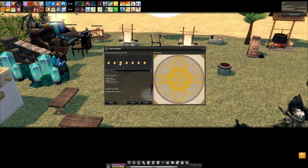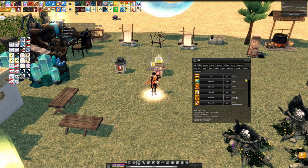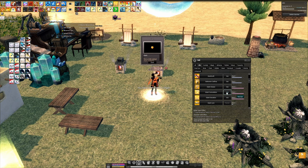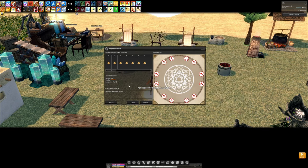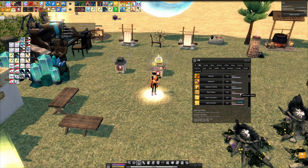Glyph Formulation is where we take the imprint and make a glyph from it. The number of glyphs we can formulate from the imprint is listed on the imprint itself — when this number reaches zero, the imprint becomes unusable, and it's safe to throw these away. The glyphs we obtain will be a random level with an effect for a random skill. A one-star imprint can make glyphs between levels one and three, while a five-star imprint can make glyphs between levels six and nine.